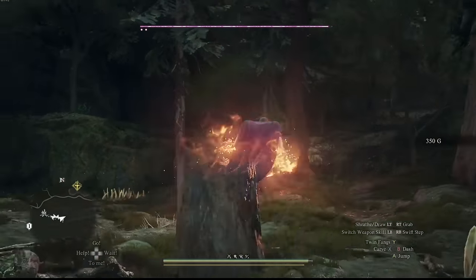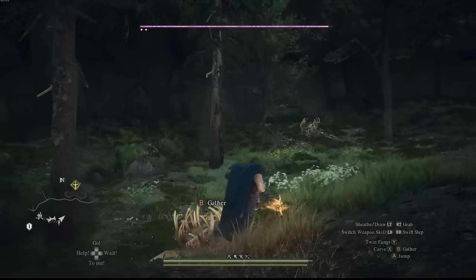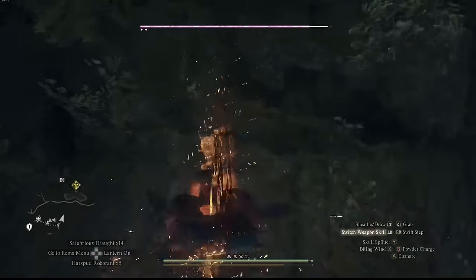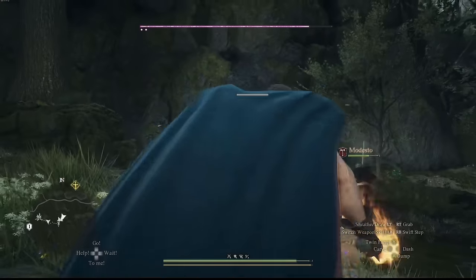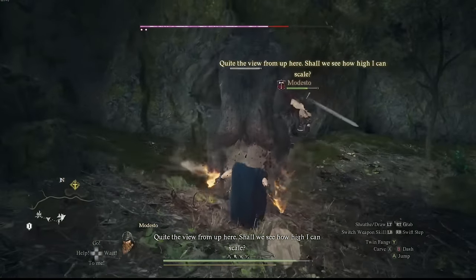Each quest is an adventure that will likely involve emergent gameplay, which means things might happen that interfere with your objectives. These things won't be scripted — sometimes they might be minor inconveniences, while other times they'll straight up wreck your day. And that is both the beauty and the beast of the world of Dragon's Dogma 2.